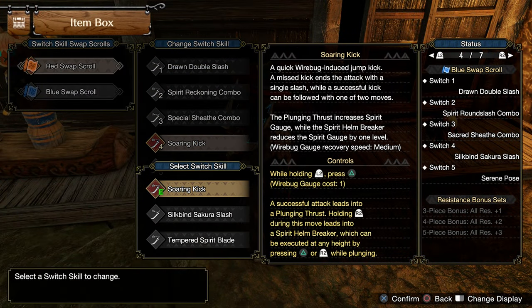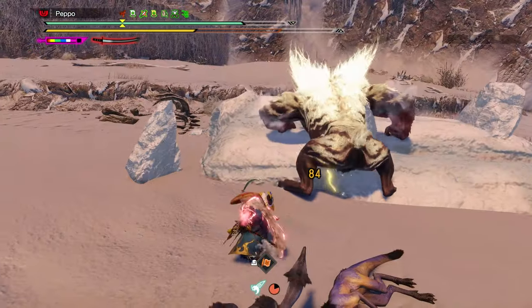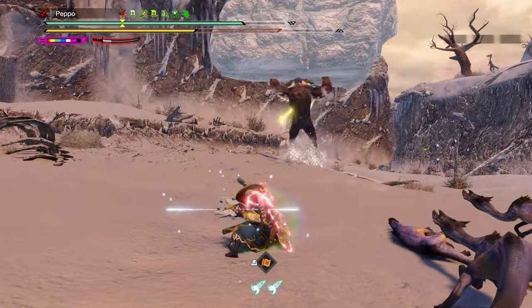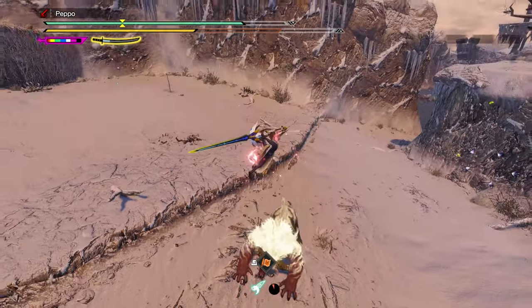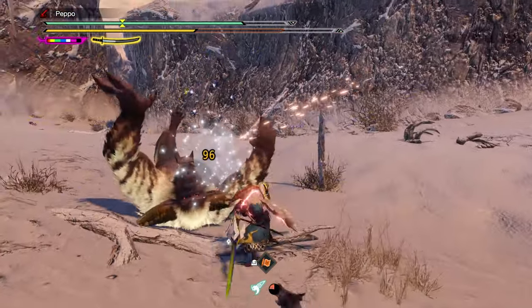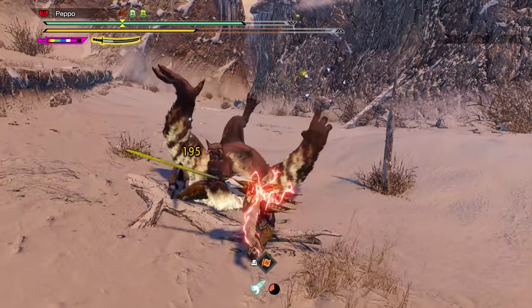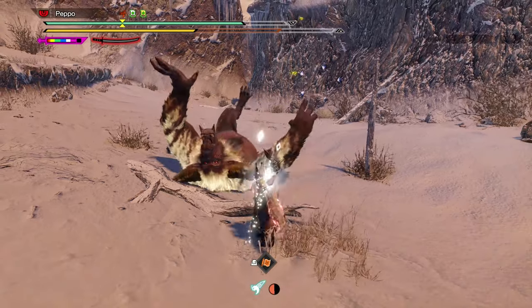For the fourth Switch Skill slot, I recommend using the Swarming Kick, which leads into Spirit Helmbreaker. It works extremely well with the Iai Spirit Slash, as you can perform it right after landing that counter — basically the most common and efficient combo from Rise. Helmbreaker, like the Iai Spirit Slash, got nerfed in terms of damage, and its Wirebug cooldown increased from 20 to 32 seconds.